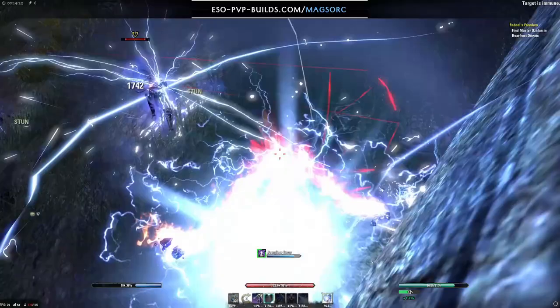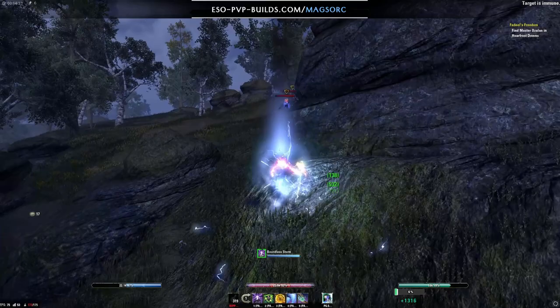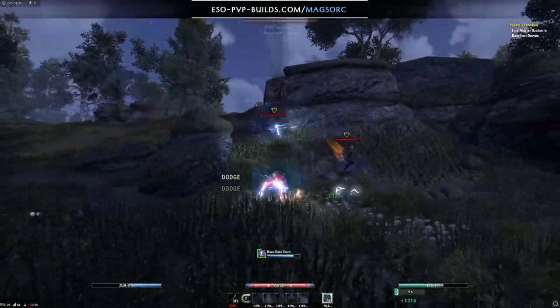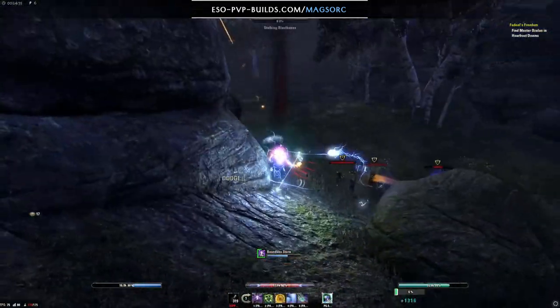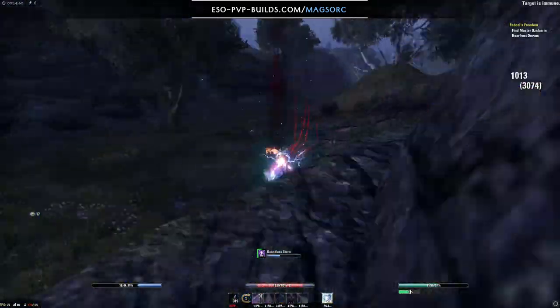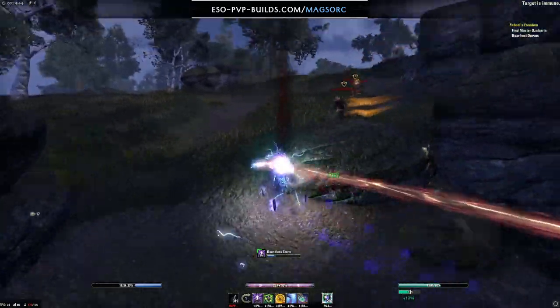I try to pressure one guy really quickly with streak to stun him but I'm taking so much pressure that I need to go down into the crack of the rock. On the other side I see a lesser amount of AD, so I know I have a couple of seconds to try to burst somebody. However that DK manages to tank it out and I have to retreat behind another side of the rock. People keep stacking on me — there's like four people now. I try to focus the Templar but I take too much pressure.